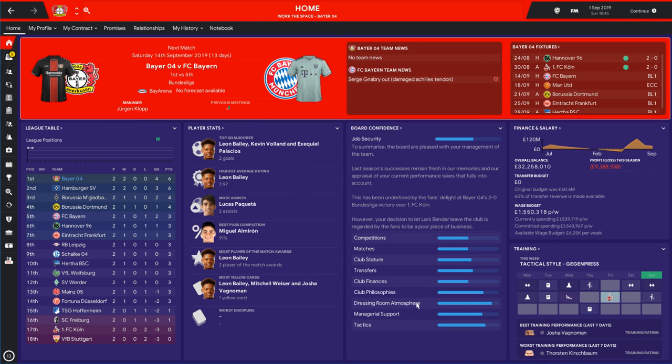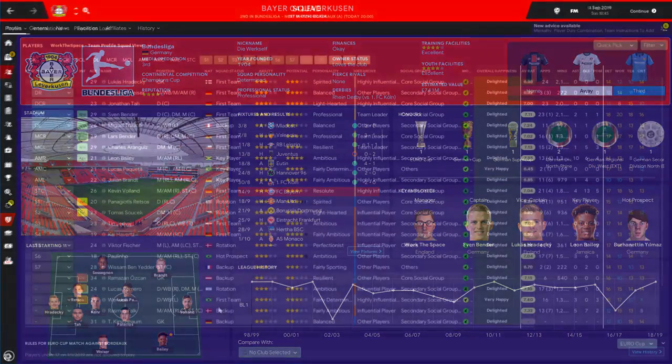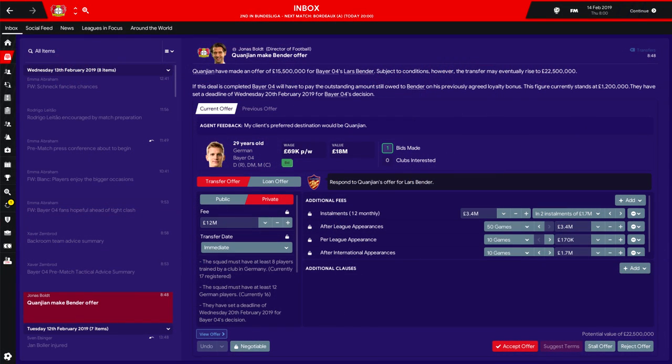The first thing is the home screen — nothing too radical going on, nothing massive in the way of changes. Obviously at the start of the video you saw the club overview page. The big objective with this skin, as far as Tom was concerned and as far as I was concerned when asking for amends, was to keep it as close to vanilla as possible, but just improve the quality where possible. Keep it simple, keep it familiar, but at the same time keep it a little bit different.